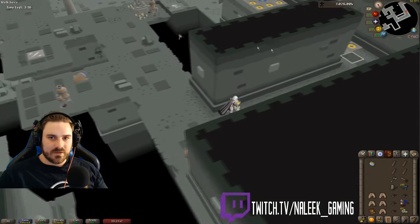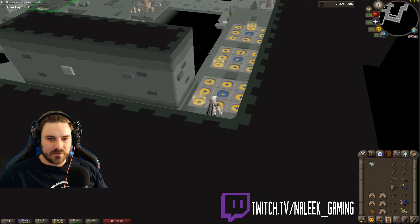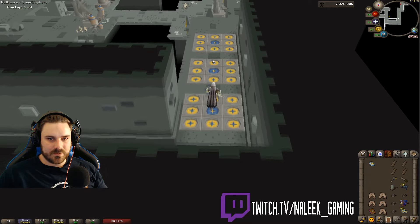With these teleporters here, there are blue ones and there are yellow ones. If you step on the blue ones they'll teleport you forward; if you step on the yellow ones they'll teleport you backwards.